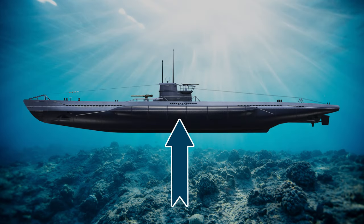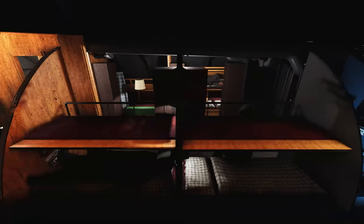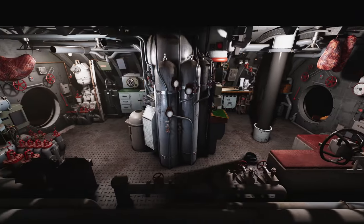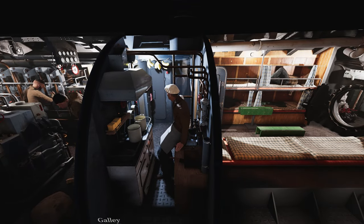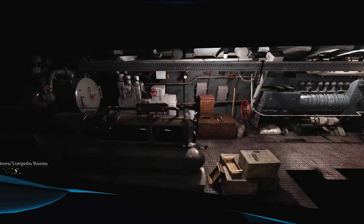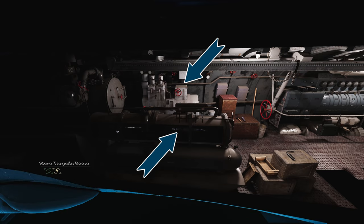Inside the main pressure hull are several compartments. First is the Bau torpedo room. Next is the officers room, then the listening room, radio room, and the captain's cabin. That's the control room. Next up are the petty officers quarters, the galley, food storage, and a toilet. Then there is the diesel engine room, and finally the stern torpedo room, which also contains the electric motor and two air compressors. These compressors are vital for the U-boat's ability to dive, surface, and float.